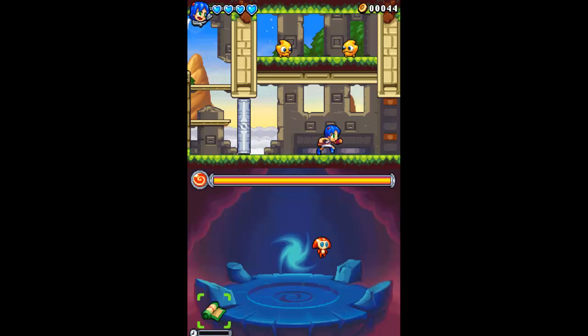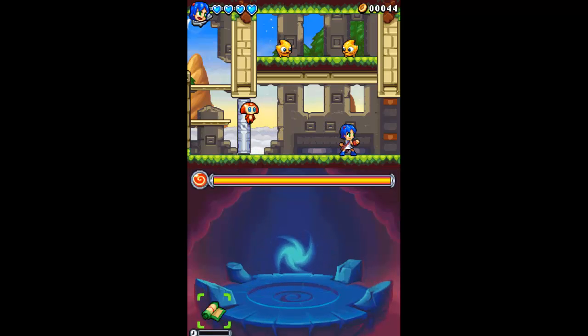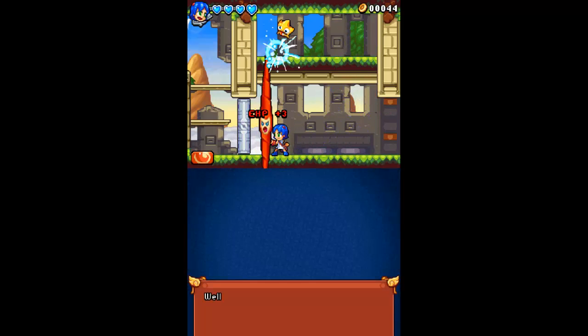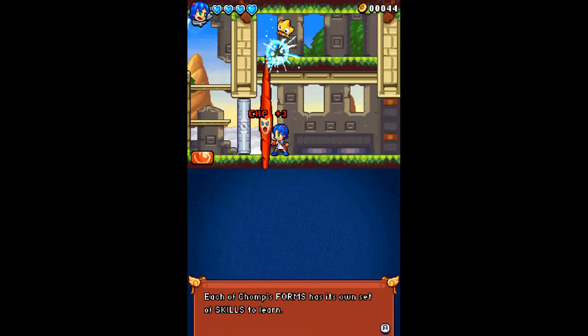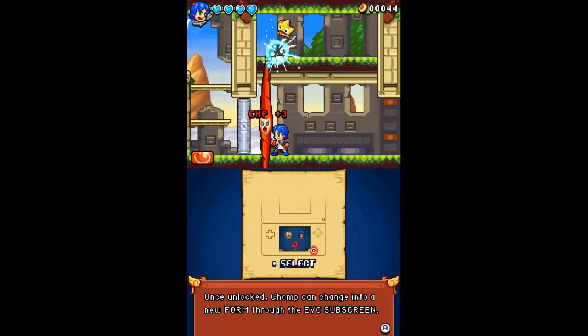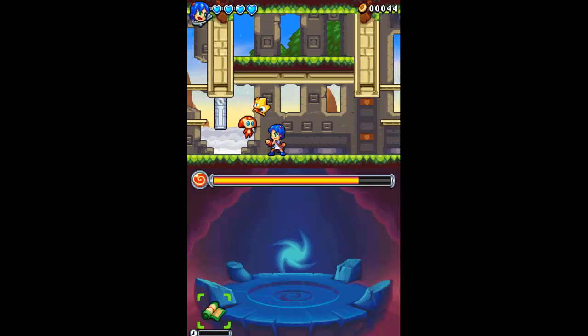Now I've got to defeat those enemies above to get that gate. Let's do that first. Each of Chomp's forms has its own set of skills to learn. Chomp evolved based on his activities — once unlocked, you can change into a newer form from the Evo subscreen.